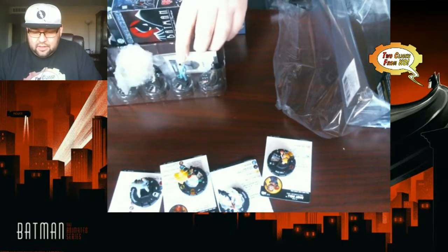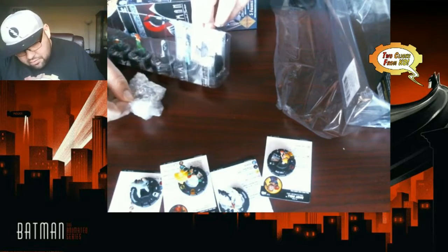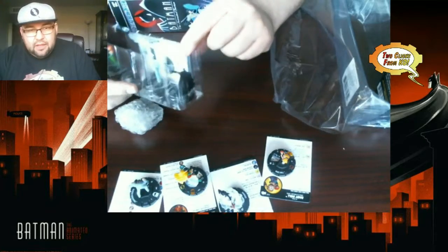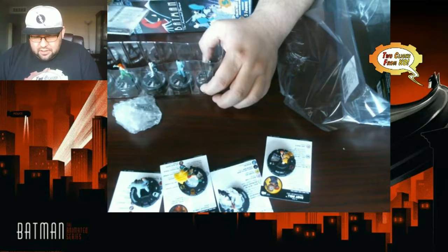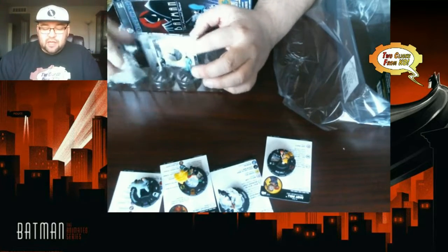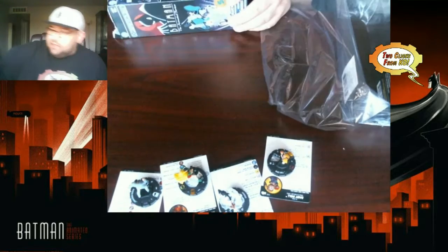Booster number nine — we've got an equipment piece, looks like the Battering Ram, and a rare Batman from the Justice League Unlimited cartoon. Batman can equip the Battering Ram as a free action, and it basically gives him a free attack.